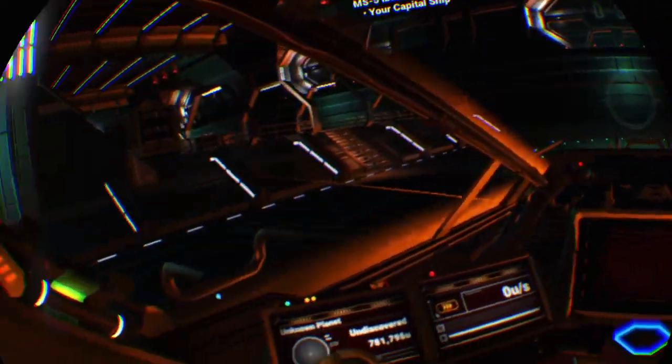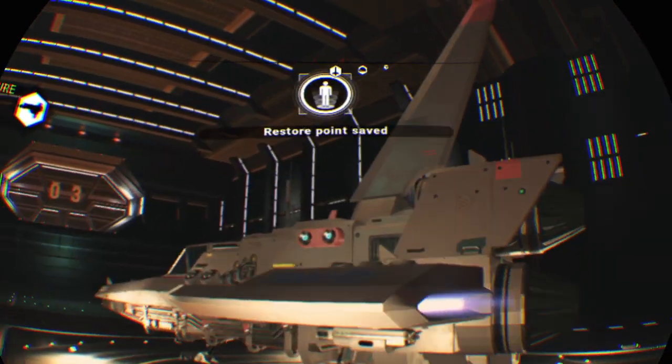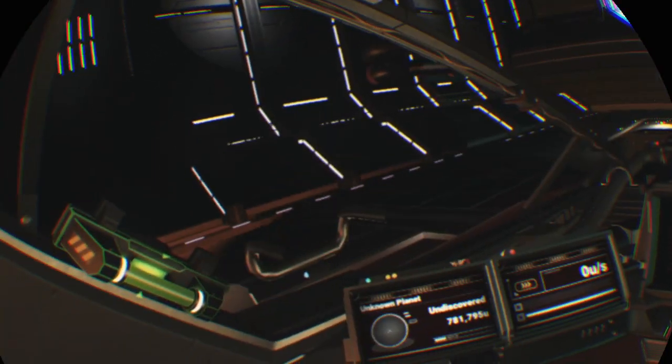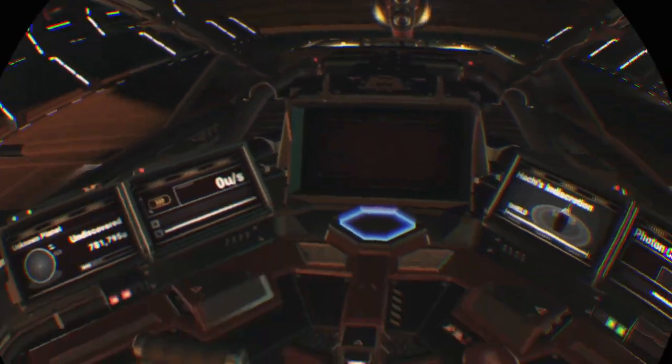I didn't show this on the shuttle video — I wish I would have. But I'm going to show opening it. Just looks a little different, the way you open up the cockpit. The shuttle interior looks about the same when you open the cockpit, because it's got a square opening too.